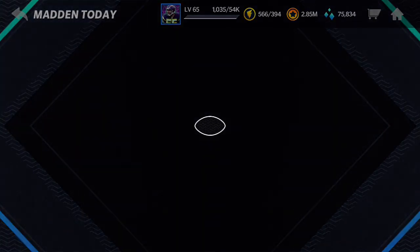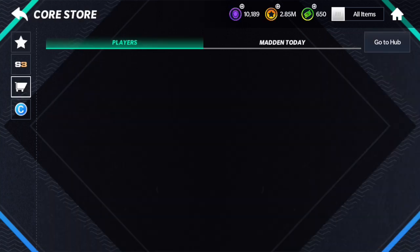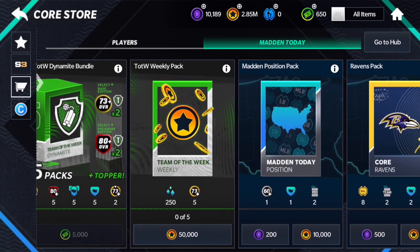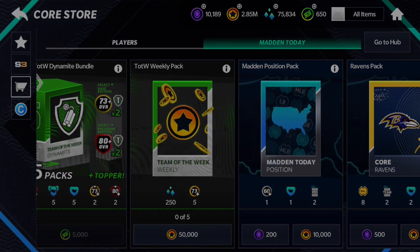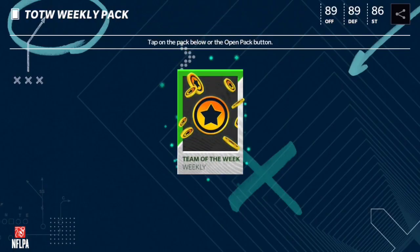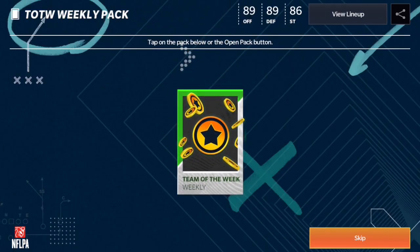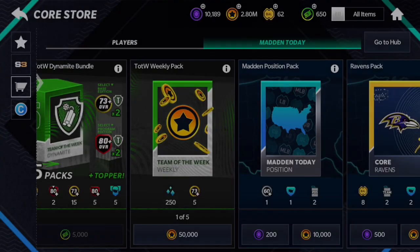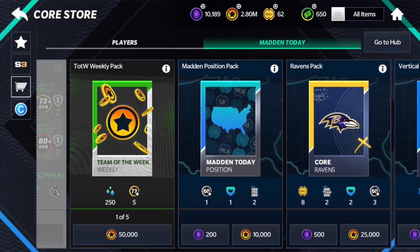Here's the thing that some people still miss out on — you're going to click on that little shopping cart in the top right corner, click down to the shopping cart again, go to Madden Today, and you're going to want to buy all five of these top Team of the Week weekly packs. Yes, they do cost 50,000 coins, but you get a lot — you get five golds from it. I got Chuck Clark, John Brown, and five different ones, which is actually pretty nice.